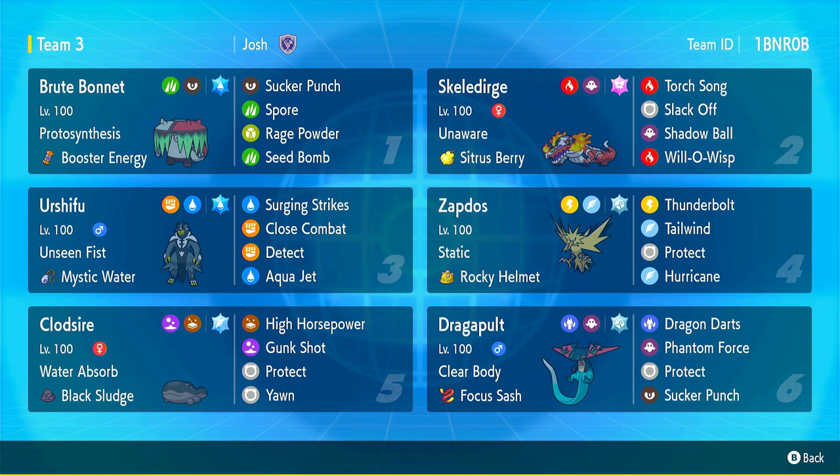But Brute Bonnet is not far off. Brute Bonnet is literally Amoonguss but the DPS version. It has Spore, it has Rage Powder — the same moves that Amoonguss has — but it actually does damage. It even has Sucker Punch. Brute Bonnet is not messing around.